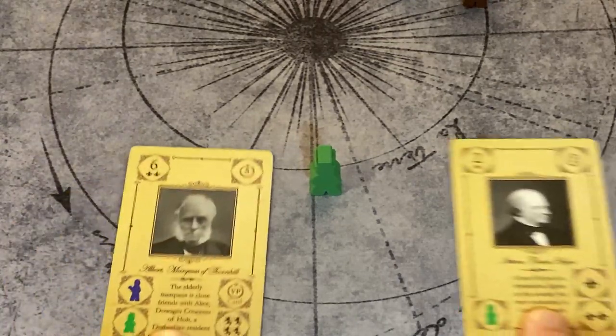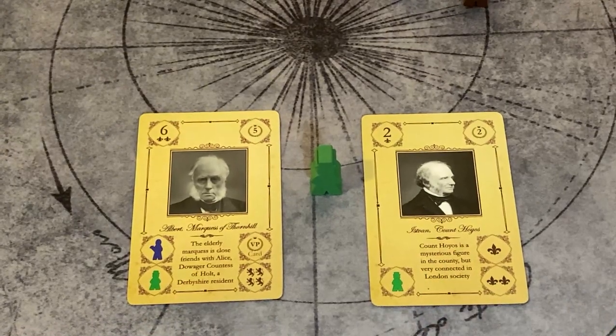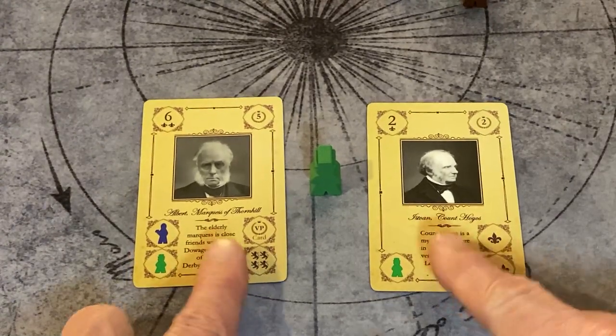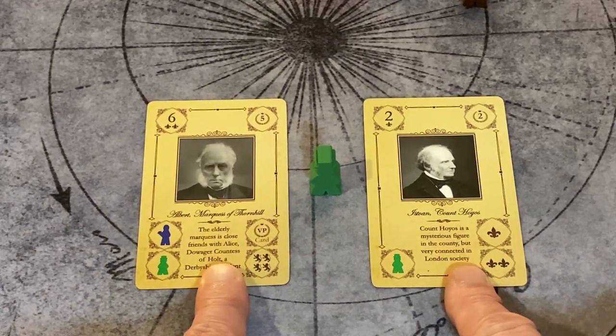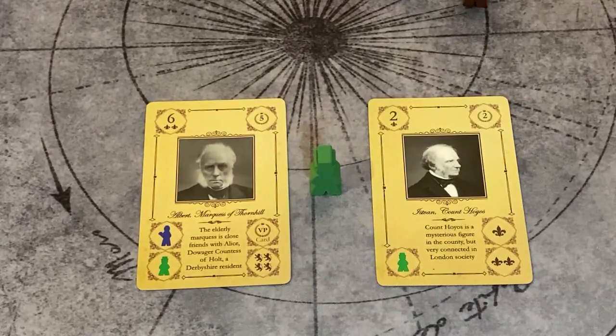Mr. Bates, the valet, has a very simple function. He takes care of male guests — period, end of story. There are promo tiles which get a little complicated, but for the main core of the game, the valet has one function and one function only: the care of male guests. Simple. He can also gossip on the servants' hall, but otherwise it's male guests.